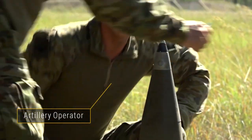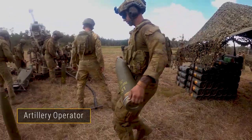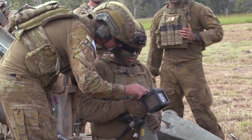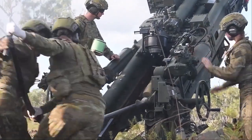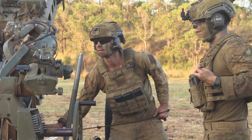Artillery operators are positioned on the gun line with the M777 Howitzer. The commander instructs them to prepare for fire. They use the Howitzer's digital control system to direct the gun onto the target. The artillery operators then load the 155mm round and the charge into the barrel. When the commander gives the order, the artillery operators fire.